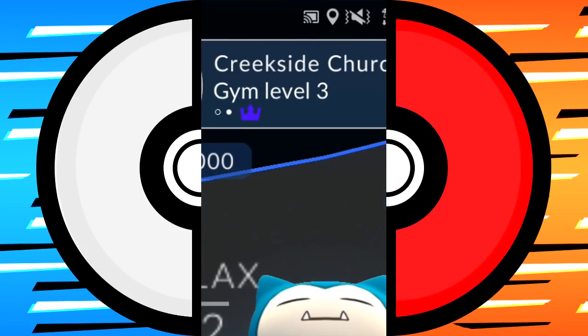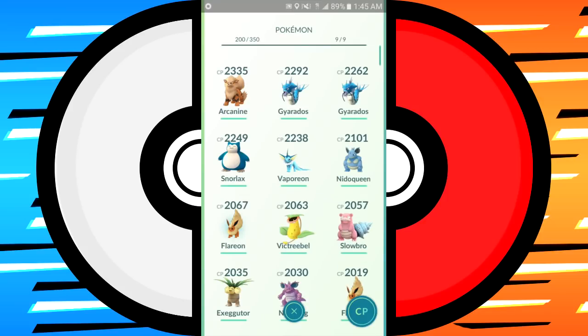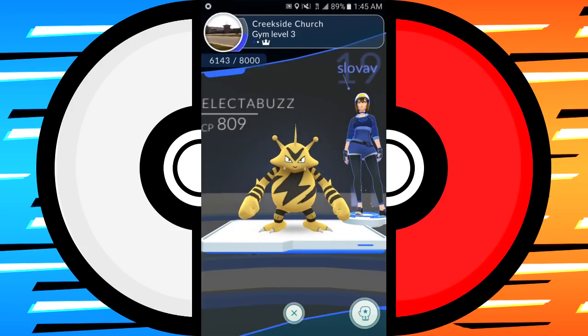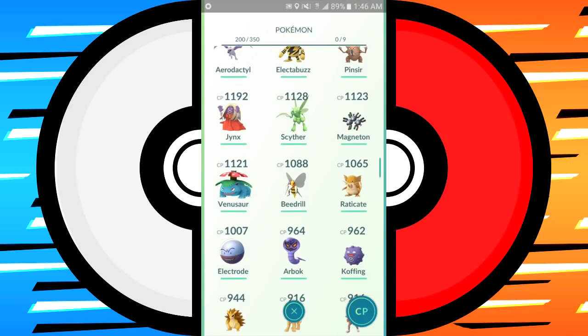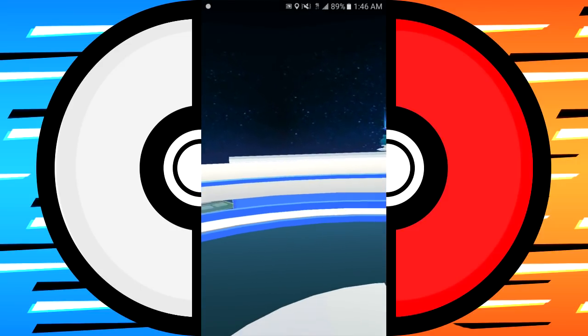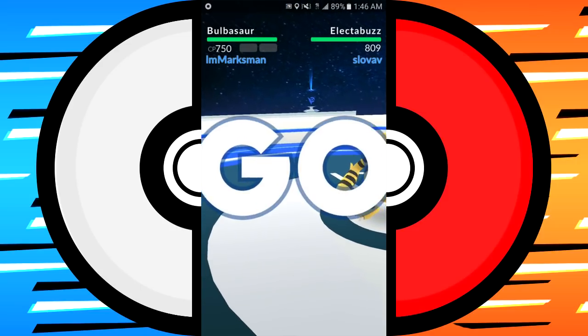The gym is now level 3 — you can see that up there. The gym level determines how many Pokemon can be in it. You can see the XP on the left-hand side and the level and name of the person on the right. I can now add my Pokemon to it. You'll also notice the gym just went up 2000 XP — adding any Pokemon to the gym automatically boosts it 2000 XP, but that only works up to level 3. After that you have to train up to add a 4th, 5th, 6th Pokemon.